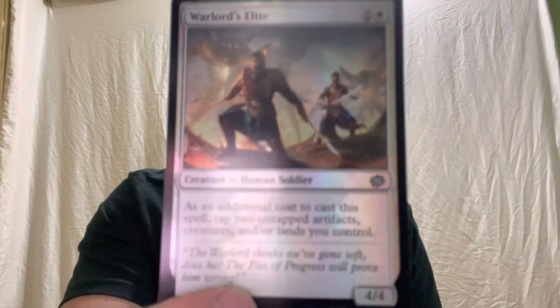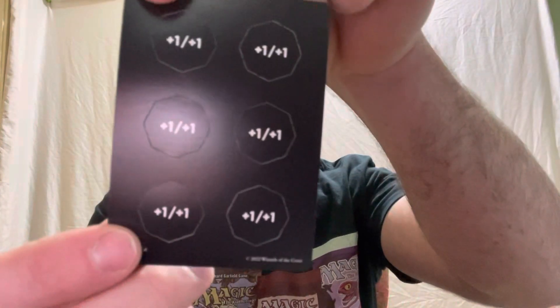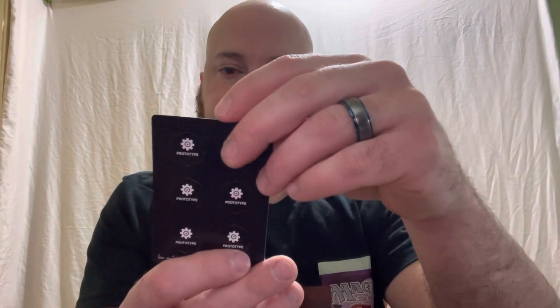He's actually got a really cool back to him. I almost feel like that's a misprint because you couldn't really use him in your deck — you'd know he was coming up with that back. I guess if you used him as a commander it would be okay. And then we've got a foil Warlord's Elite Human Soldier card, and some plus one, plus one counter cards you can pop out. Not bad — though I don't know it's that much greater than the draft packs.